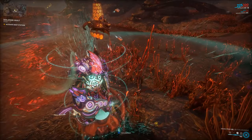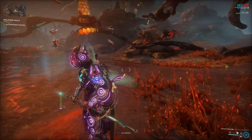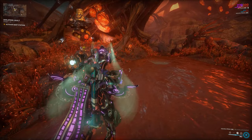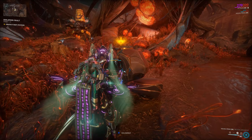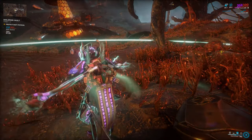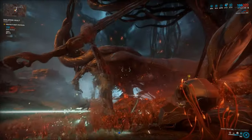This is where Octavia comes super in handy if you want an alternative to Banshee. There are a couple of stages in this Isolation Vault that are going to work a lot like mobile defense — you just go to a point and then you defend that point, and so on. Octavia is very good at doing that because all you have to do is activate all her abilities, go invisible, and it basically works by itself. Enemies are just going to show up and kill themselves.